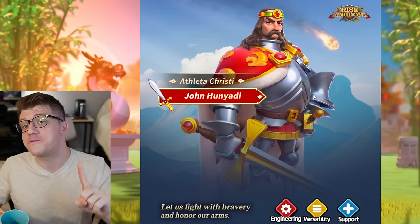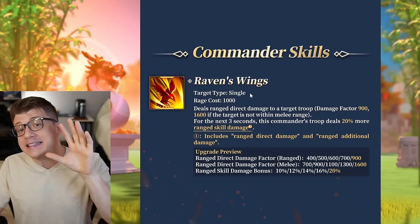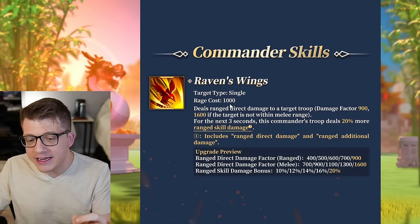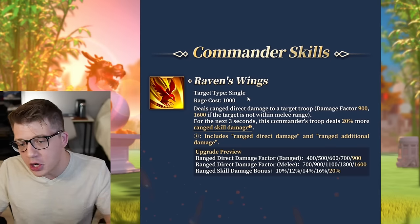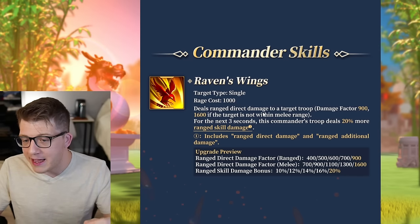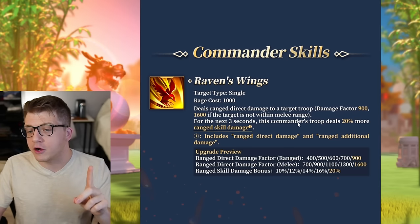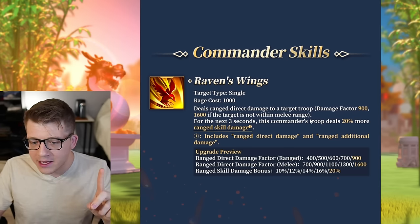Anyway, let's take a look at his skills. His active skill is called Raven's Wings. It has a 1,000 rage requirement, and it is a single target damage skill that deals ranged direct damage to a target troop with a damage factor of 900, or 1,600 if the target is not within melee range.